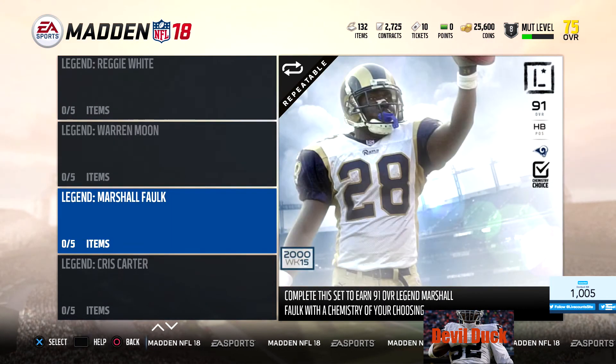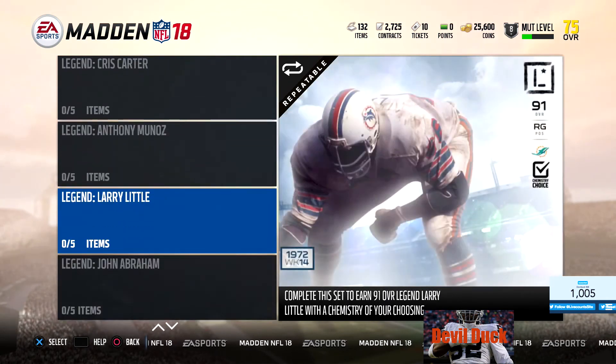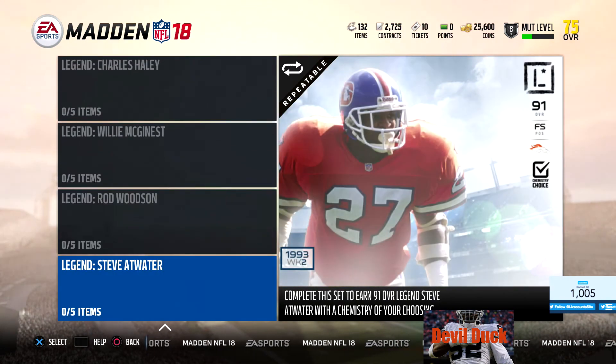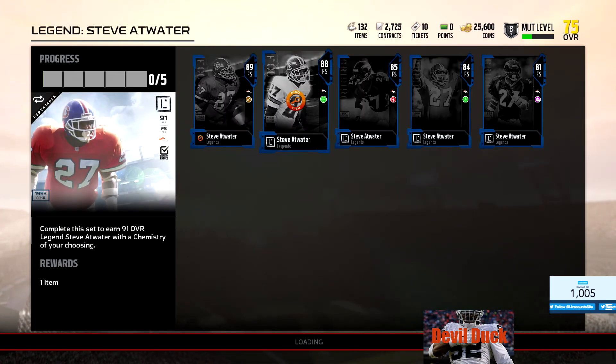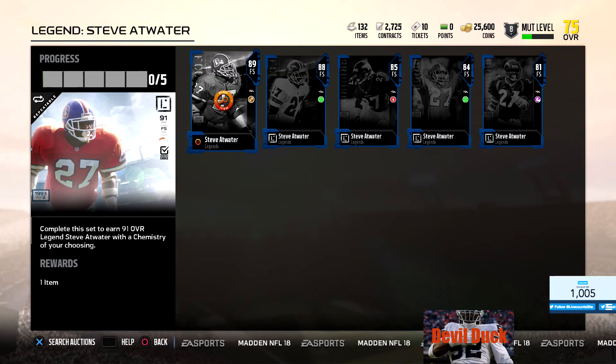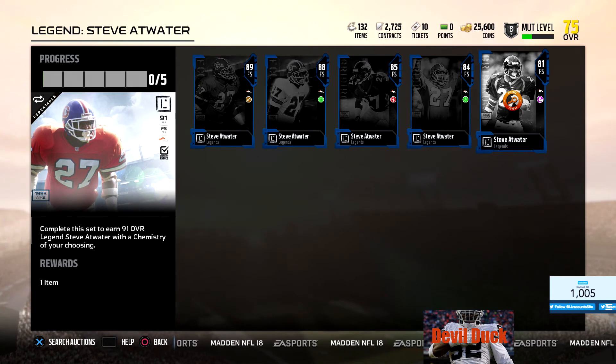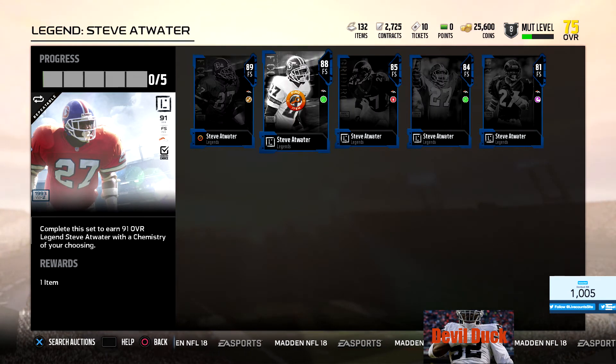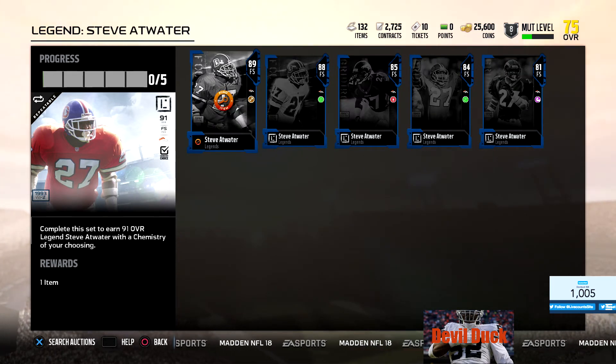You got the Legends and then you got Twitch for Reggie White - also Twitch Prime because I signed up for Twitch Prime. So we get Reggie White. There's 11: Reggie White, Warren Moon, Marshall Faulk, Chris Carter, Anthony Munoz, Larry Little, John Abraham, Charles Haley, William McGinnis, Rod Woodson, and Steve Atwater. You got to collect all these cards to get the legend. Once you lock them in, they're gone. So you got to find a Steve Atwater - he's a 91 overall.